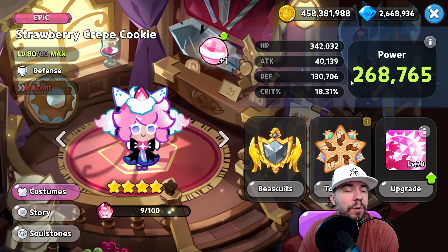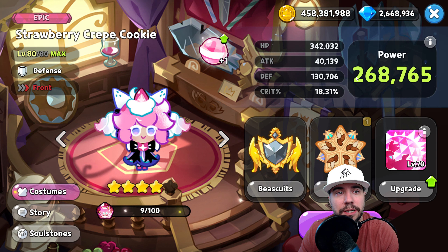We're at 268,000 power. Let's go for a run. If you still have questions or comments on the key details we just covered, let me know. It's time to go grab Strawberry Crepe Cookie. I may leave Street Urchin in there for the damage, but let's try running it without first and see if we can make it at 268,000.